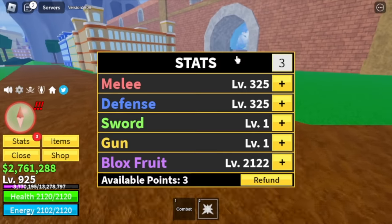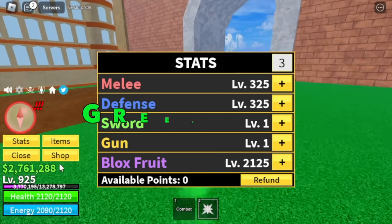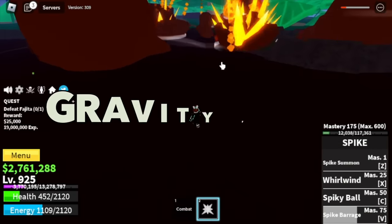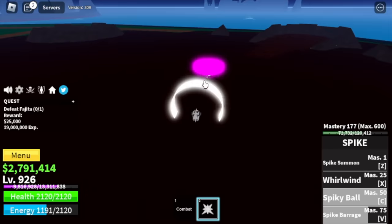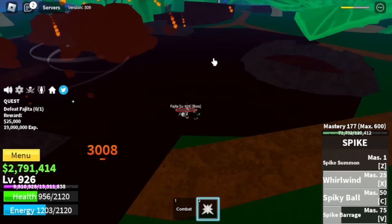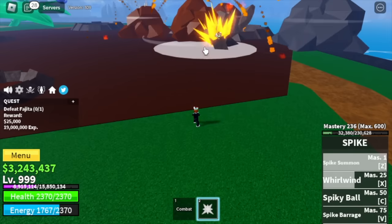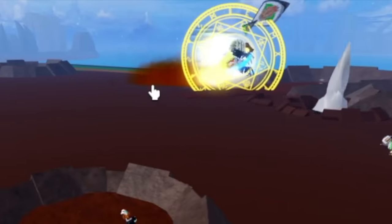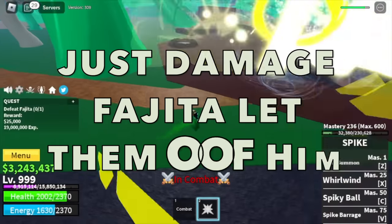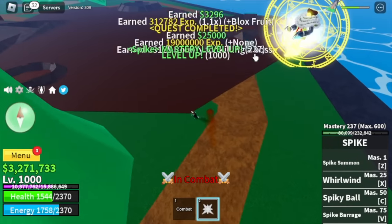For the stats: Melee is 325 as well as defense; Blox Fruits 2125. Next up is the Green Zone — our target is Fahita (Fujitora), a gravity fruit user. Good luck fighting him — the fastest way is server hop. The damage is really high but we can beat him using Spike Fruit. While grinding, server hop, which means we're in a public server. Ice versus Buddha Fruit PvP — who do you think will win? My target level here is 1000.